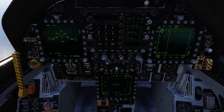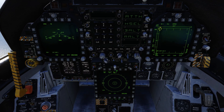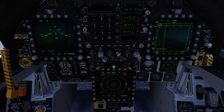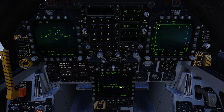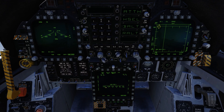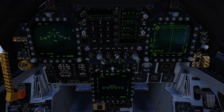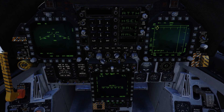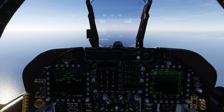First, let's set up our countermeasures. We'll go to the EW page, make sure our RWR is on, and our countermeasures are armed. We're going to select manual and select arm. I don't want to drop chaff and flare repeating ten times at one-second intervals — that's too much. I'll select one chaff, one flare, repeat twice, with an interval of half a second. Then hit save and return.